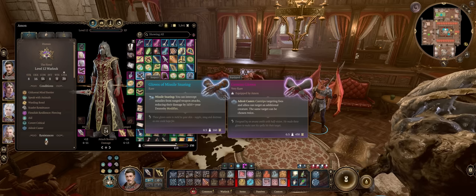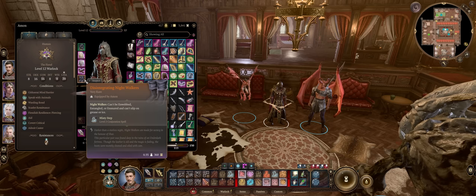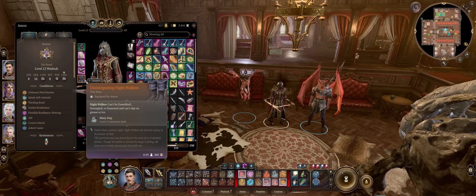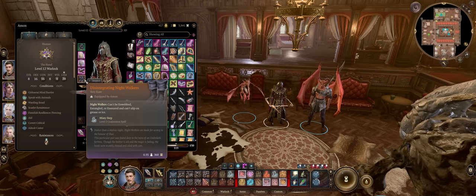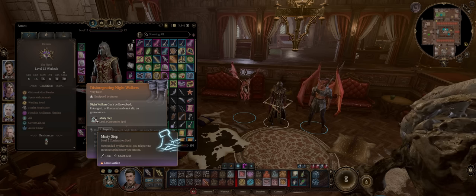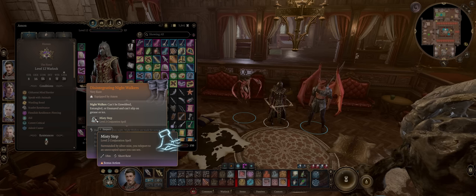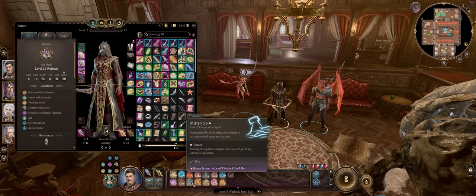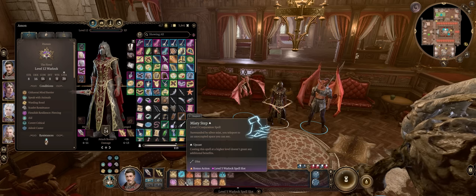For Boots, the Disintegrating Nightwalkers you get from defeating True Soul Nere at the Underdark are ideal — you can use Misty Step once per short rest, which is amazing for repositioning or going for high ground. It's on a short rest too, which to me is better as a Warlock because you won't have to waste a precious Warlock spell slot on Misty Step unless you truly need it.